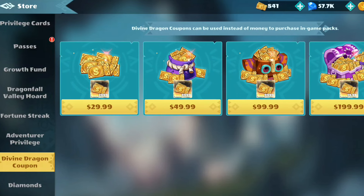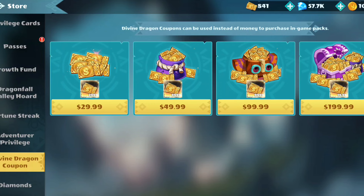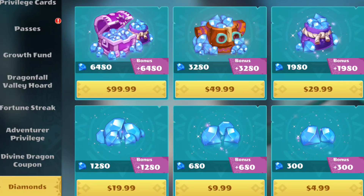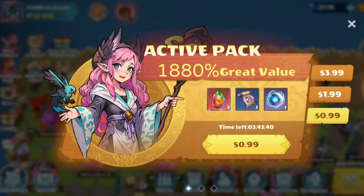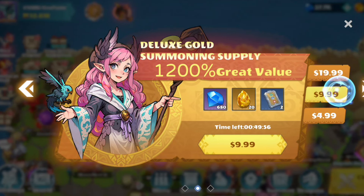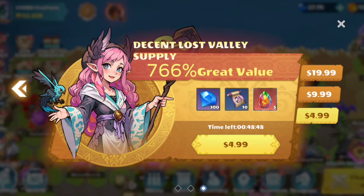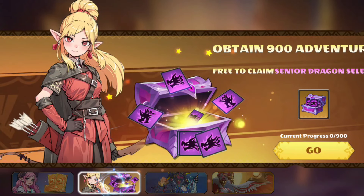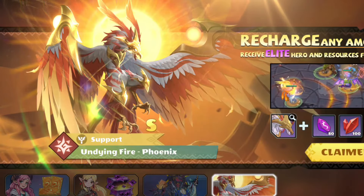Divine Dragon coupons are always worth it because essentially you're just trading your real currency for Summon Dragons 2 currency. Diamonds are a big no-no — this is like the least value you could get, and you get a ton of diamonds in the game just for playing it. As for these one-time limited packs, they very rarely are worth it, but every now and then you'll find a gem you might want to take advantage of. And buying anything is going to get you your first top-up pack, so it's kind of like the gift that just keeps on giving.